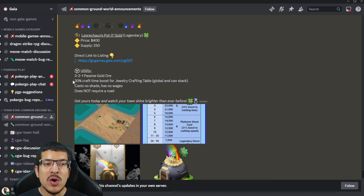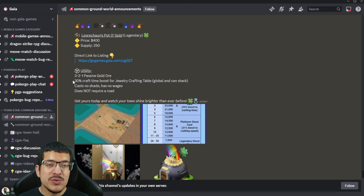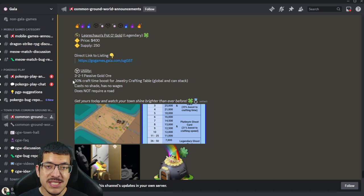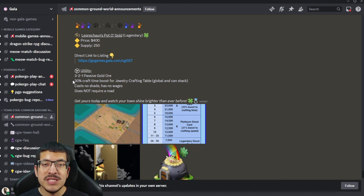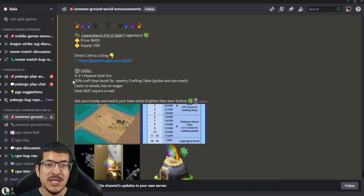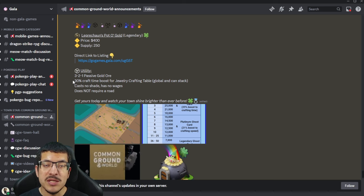As of recording this video, the Pot of Gold also provides that crafting boost to all of the rings made inside the foundry. We are not 100% sure if this is intended — it hasn't been confirmed as of recording. I may write something in the comment section to let you know if it is confirmed, so just pay attention to that in the comments below.